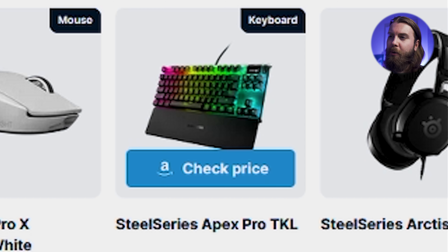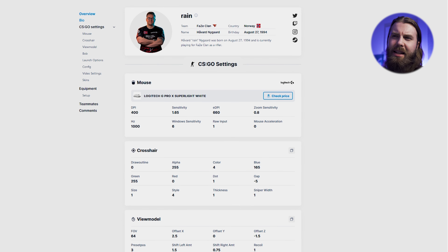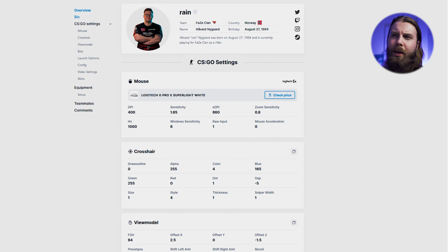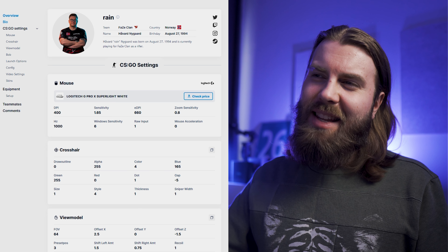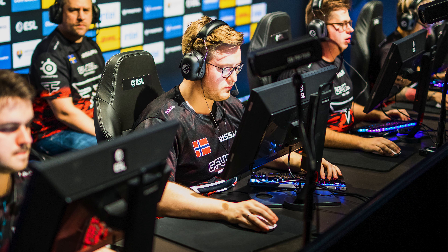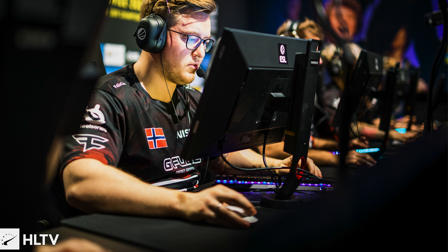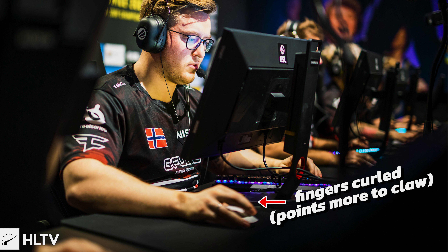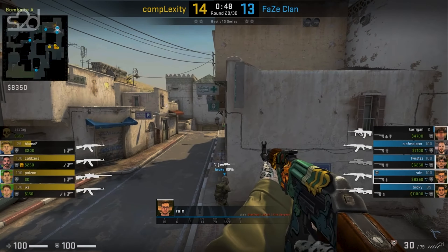Moving on to Rain — he is using the Logitech G Pro X Superlight, one of the best options for any professional gamer. For mousepad he is using the QCK Heavy, which is quite good: it has good stopping power and static friction that can help when holding corners in tactical FPS. Durability is the only issue, but that's not a concern for pros since sponsors send them mousepads regularly. His monitor is the XL2540 from BenQ and his keyboard is the SteelSeries Apex Pro TKL — a great overall setup with not much to improve.